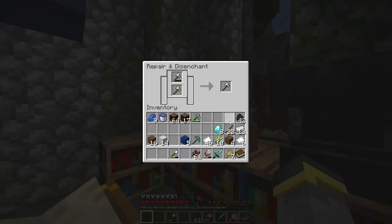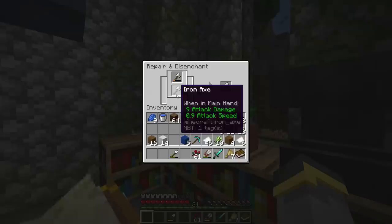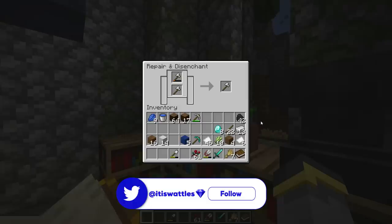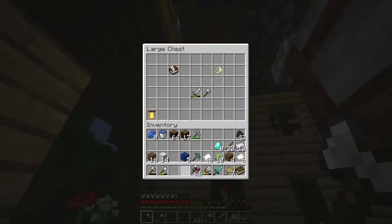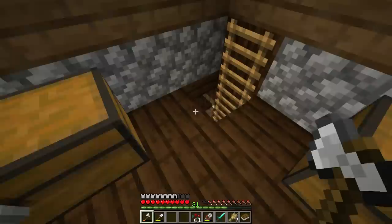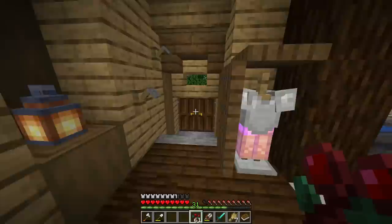Back to the grindstone: you can also use it to repair tools by combining two damaged ones together. Note that the grindstone cannot remove curses — if you have the curse of vanishing, it's stuck. Also worth knowing: treasure enchantments are enchantments you can't get from the enchanting table. The most famous treasure enchantment is mending — amazing, but only obtainable outside the enchanting table.